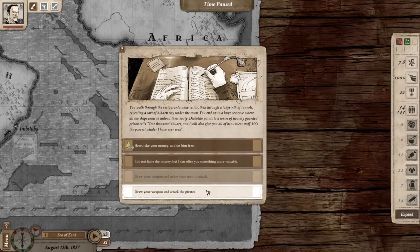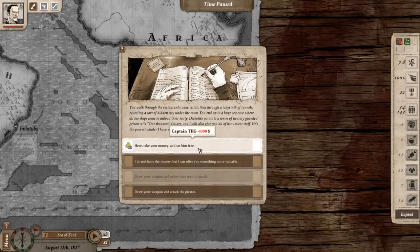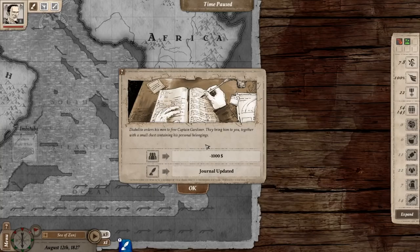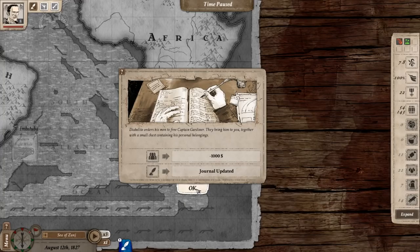'I do not have the money, but I can offer you something more valuable.' Drawing a weapon seems suicidal since I didn't bring my men. I'll just give him $1,000. He orders his men to free Captain Gardner, and they bring him along with a small chest of personal belongings. There was nothing of the captain I had met on the Pequod — he had Ahab's eyes, blood-craving windows of a desecrated church. The small box contains a briar pipe, a pair of eyeglasses, and his revolver. Before returning the box, you remove the weapon.